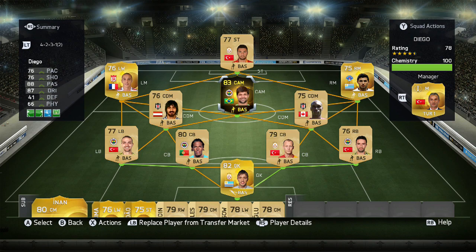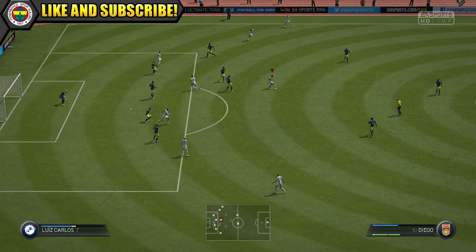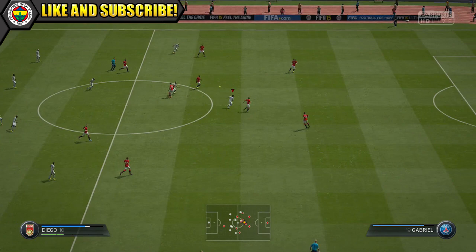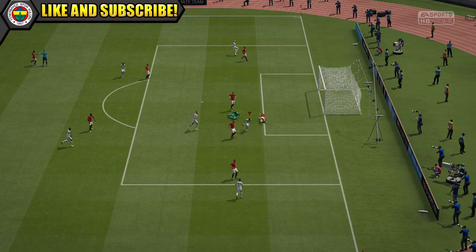Now onto the gameplay. As you can see from his in-game stats, Informed Diego does have some nice stats and they are reflected on the pitch. He feels great on the ball with his 88 dribbling and 88 agility — really fluid, nice and smooth, silky dribbling. He also has his 4-star skills to go along with that, great for getting through defences, turning defenders inside out before finishing with a cheeky lob finish.